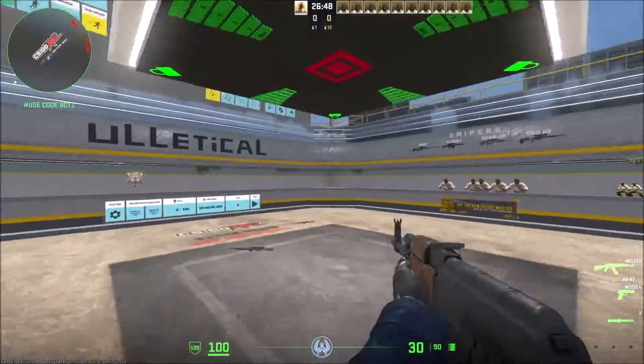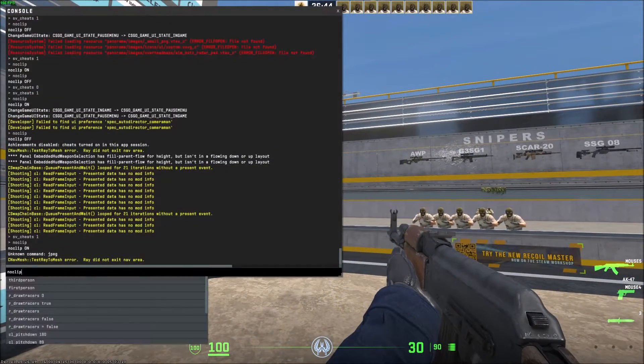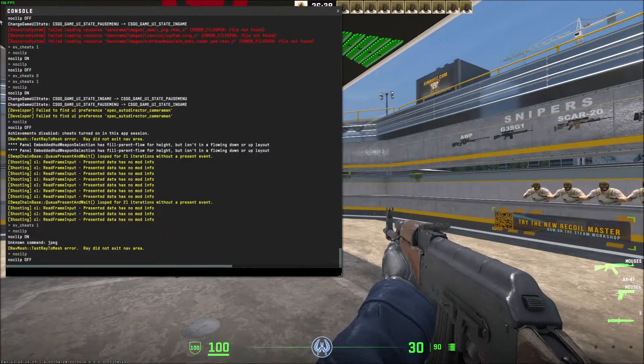So now let's get into how to do this. I'm going to get out of noclip real quick to show my regular character. You open up the console by hitting the tilde key — the little squiggly line or apostrophe-looking thing in the top left corner of your keyboard.